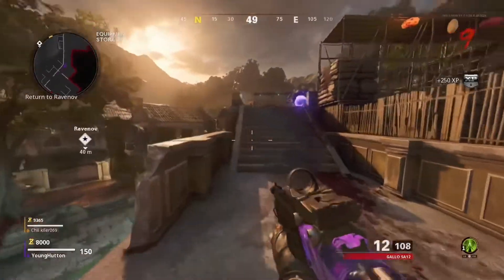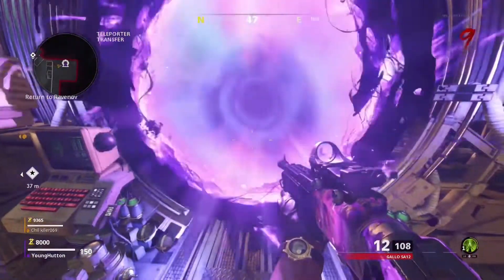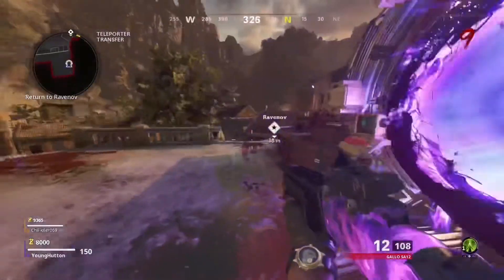Now as you can see I've spawned in. The only way to check if this works is go over to the teleporter. If it doesn't allow you to go through, that means it's worked — if you can't go through the teleporter, it works.